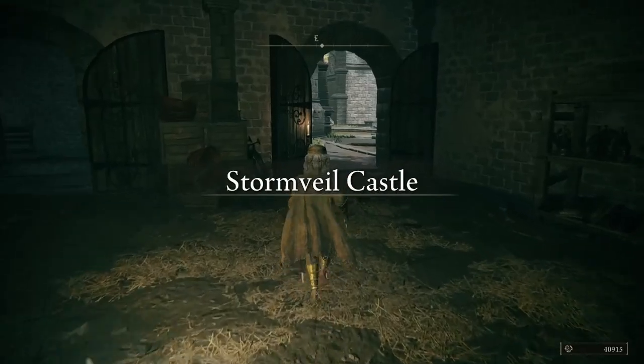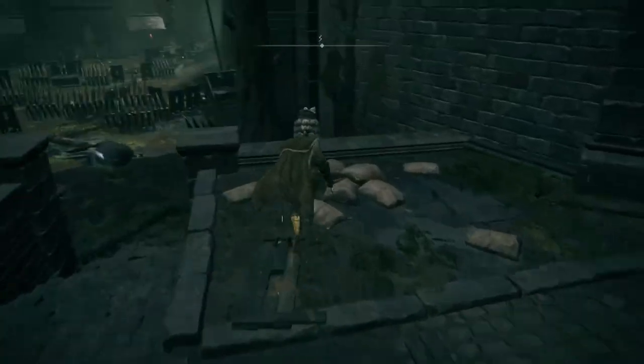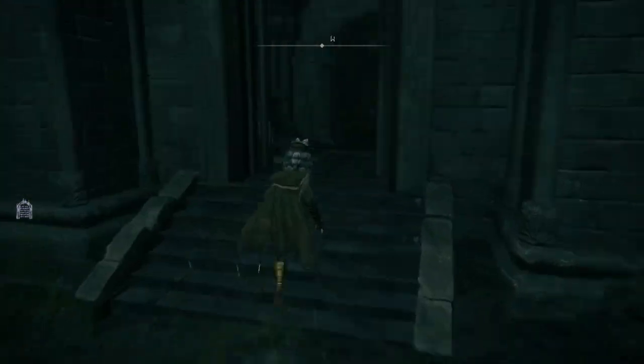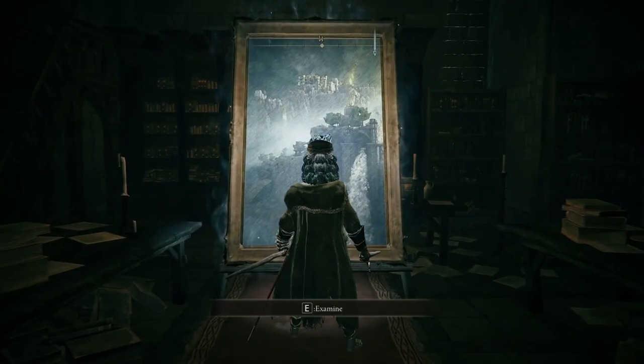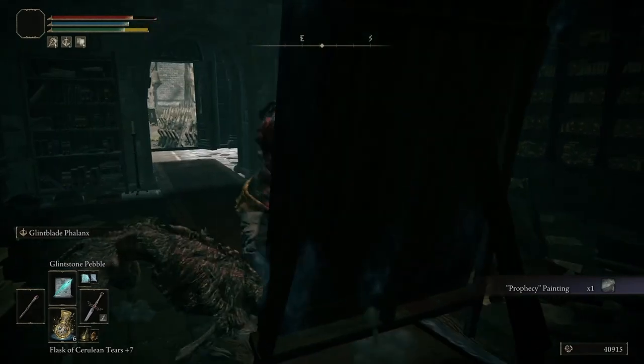I'm going to be showing you where to get the Prophecy painting in Elden Ring, where the reward is the Warhawk Ashes. This painting is in Stormvale Castle, by the lift chamber Side of Grace. If you do happen to take a path similar to me, I would recommend you quickly get the painting as the enemy in the courtyard will follow you into the building.